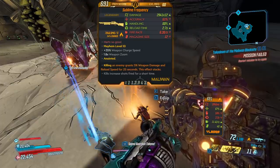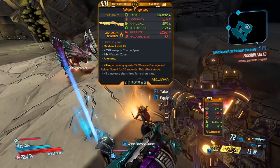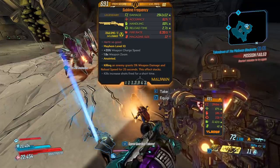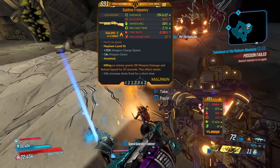Red text is 'hurts so good.' Bonus weapon charge speed, 1.8x weapon zoom. And at the bottom, kills increase shots fired for a short time. Also, this gun comes in all the elements, but it does not come in the non-elemental form.